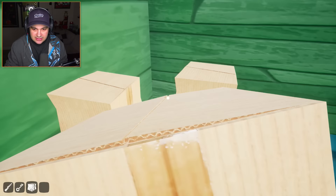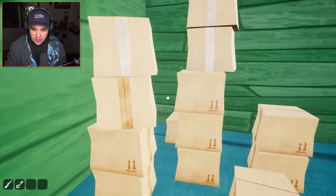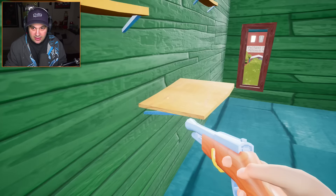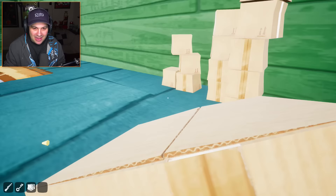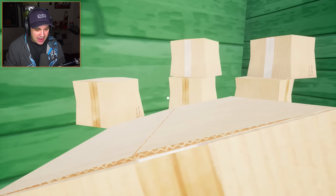We might have to do some serious box stacking. This is something I can do — I've learned the ways of stacking boxes, believe you me. We'll go four high there, and then we just need one to get up to the top. Three here and then one right here so we can get on top. There's something up there — there's a key! I might need to bring a box with me though — maybe a couple of boxes.